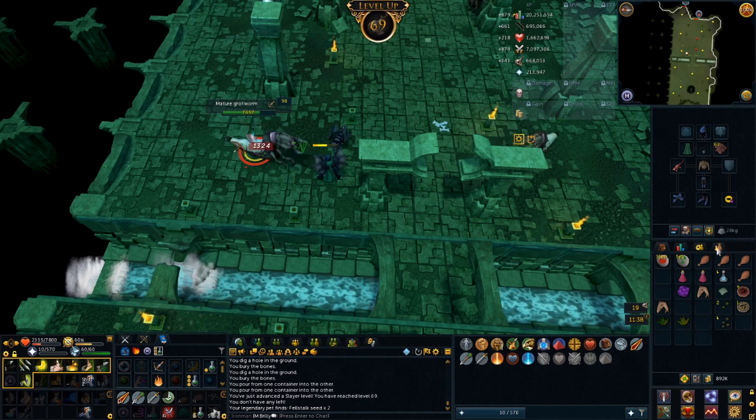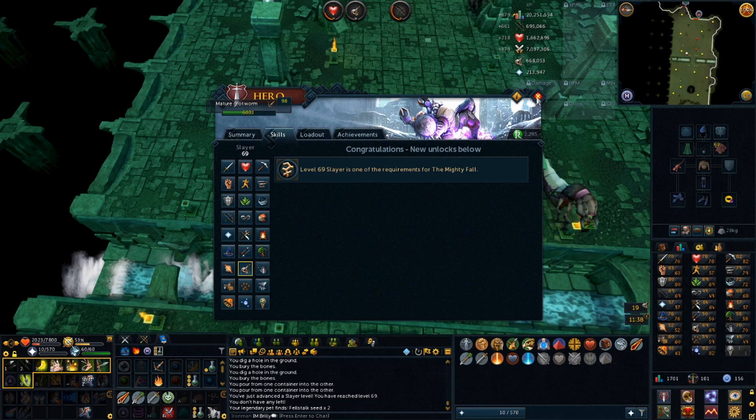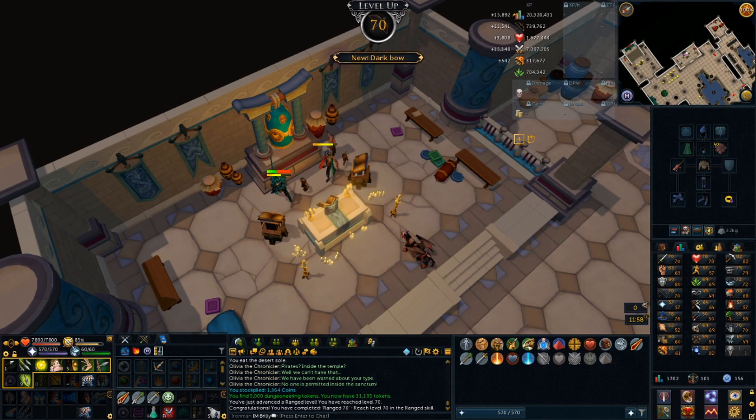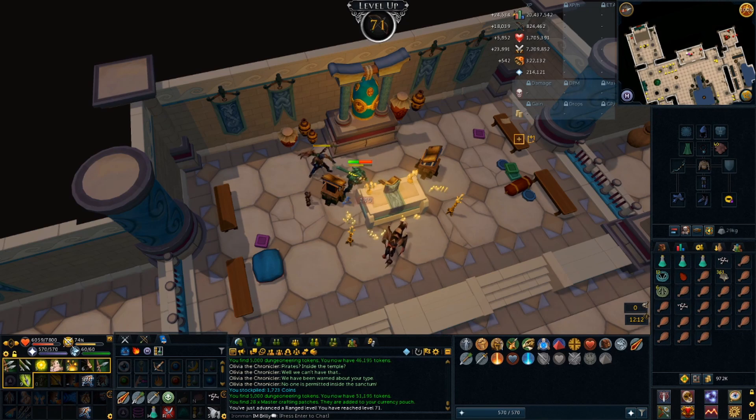Don't think I unlock anything with level 69 — nope, it's a requirement for Mighty Fool but that's about it. Level 70 range coming in — can now use a dark bow if I had one, crystal weaponry, and Carol's crossbow. Most importantly I can go use my crystal bow now, which is absolutely awesome. Level 71 range — another level, getting closer to being able to use my tier 75 weapons, which is nice.